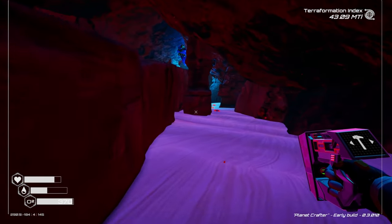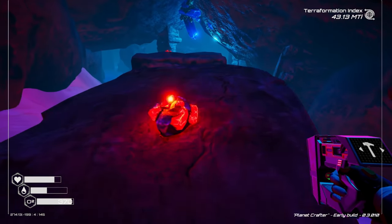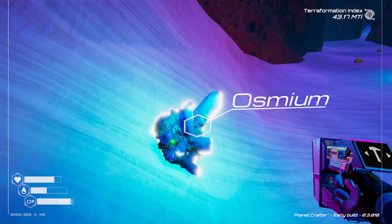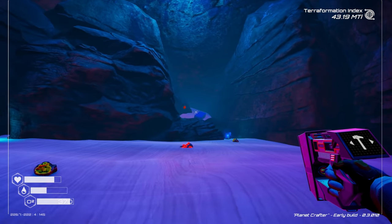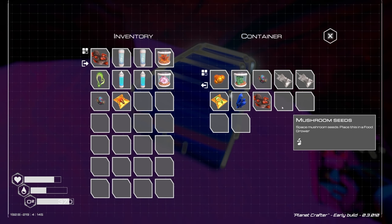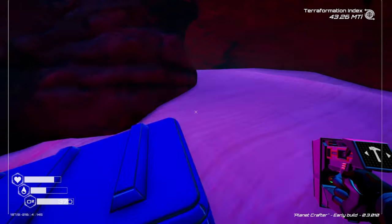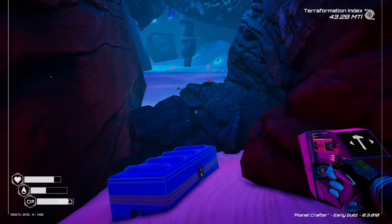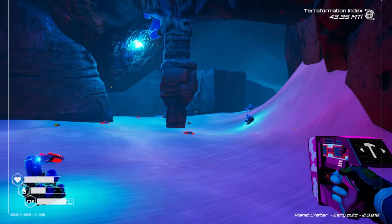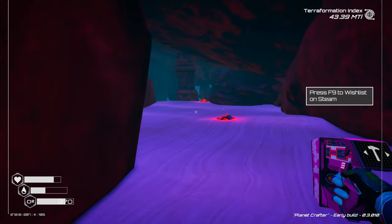Inside the cave — iridium everywhere, some sulfur, and another osmium deposit! Good because I was worried we were getting low on osmium. And — mushroom seed, yes! Also bio super alloy. Not worried about the osmium right now. These little crevice caves have good loot!